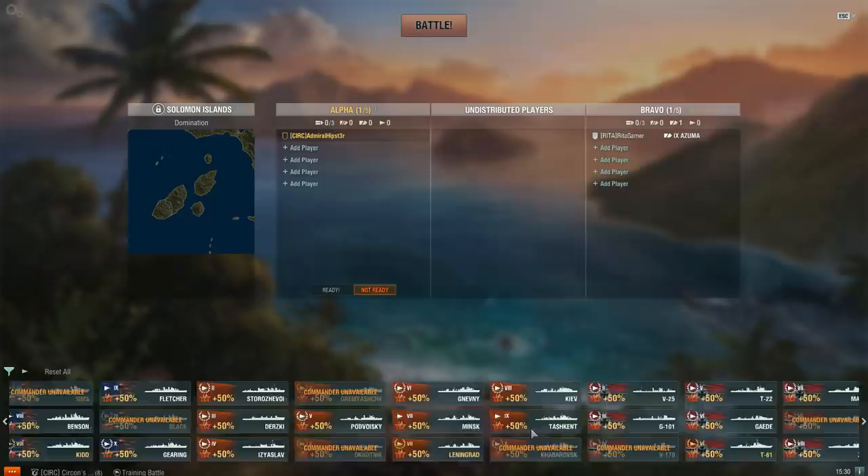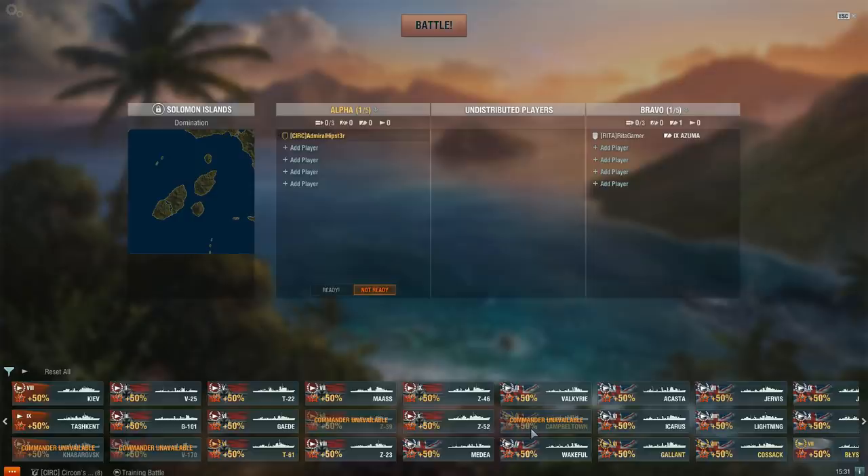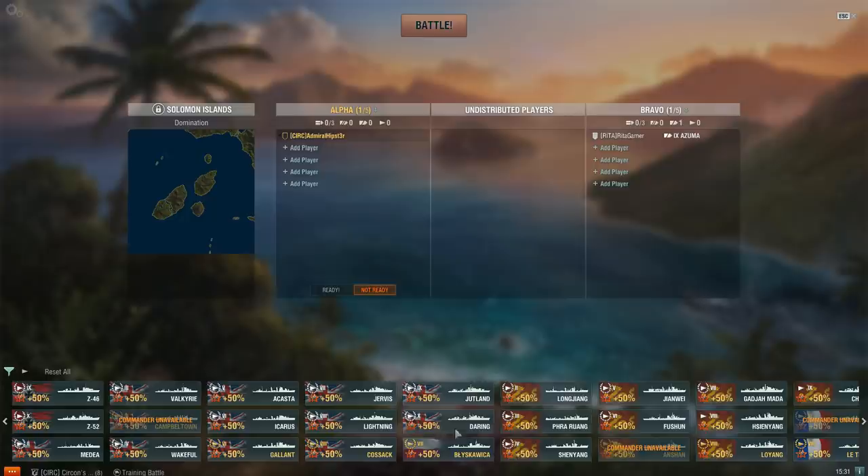And to demonstrate just exactly how much high explosive damage you take — you don't even need the IFHE skill in a light cruiser to blast right through the Azuma's armour with HE.